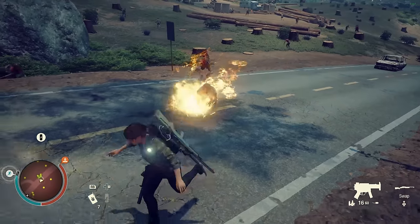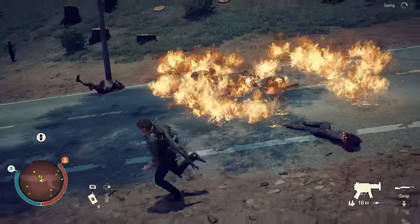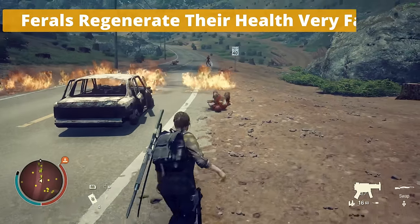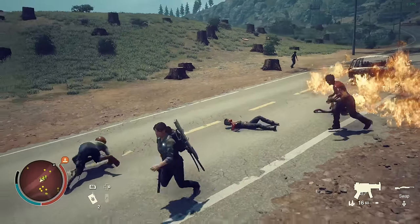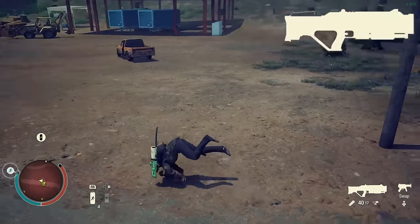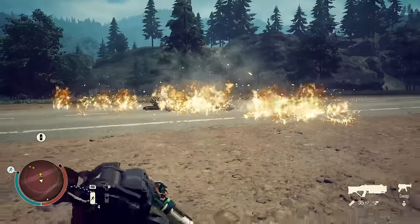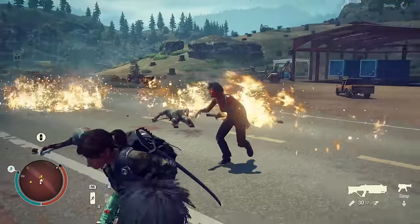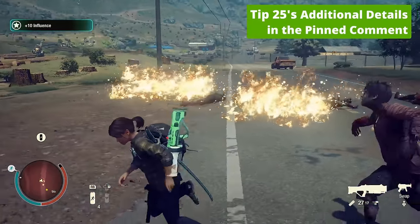Tip 25: Fire immobilizes ferals but it does not kill them immediately. The duration fire takes to kill ferals depends on how potent the incendiary is, and ferals must be continuously on fire to be killed in the least possible time because ferals regenerate their health very fast. If the fire goes off, they will regenerate and you'll spend more incendiaries and time. If you're looking for an efficient and safer way to kill blood feral packs, always carry a pyro launcher — if we continuously light them up at proper intervals, we can kill them in a few seconds with the least number of shots. You can also stand on top of your car and shoot them.